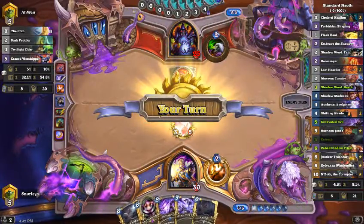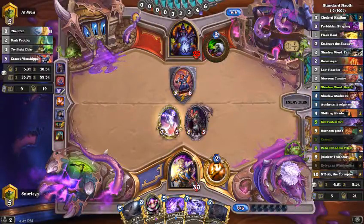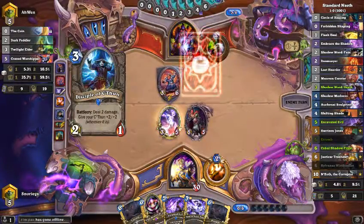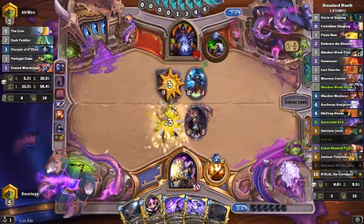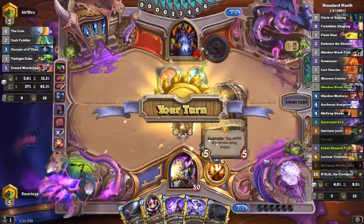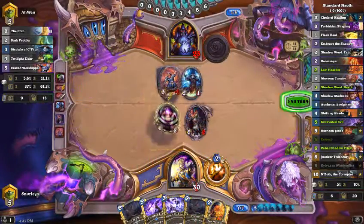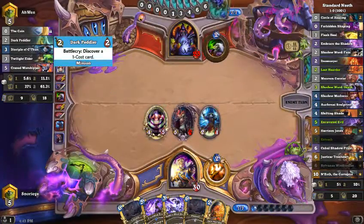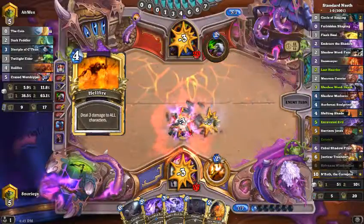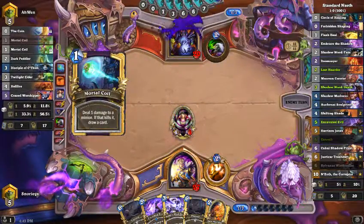I wanted to save it but I have no time for games. The beauty of this deck is that because you have N'Zoth somewhere, you're going to be able to do stuff like play Sylvanas — that's a powerful aspect of the deck that is lost upon some people. There are two-mana creatures I might want to steal: Imp Gang Boss. At this point I really need to establish board control. That's a double Coil — that is a wasted turn if I've ever seen one.